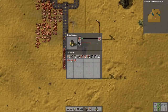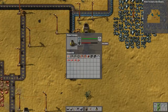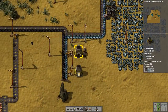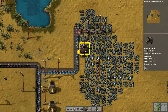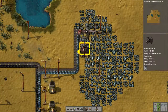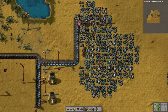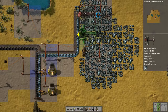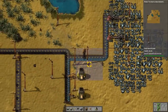Plenty of raw materials coming in. These were just full — they shut down because they're full. You know what? Burner miner, we don't really need you anymore. We can replace you with an electric miner — you are replaceable buddy.